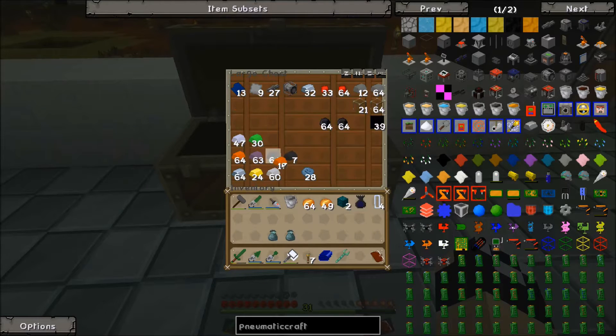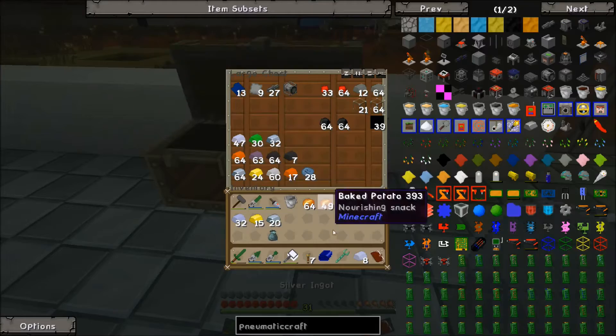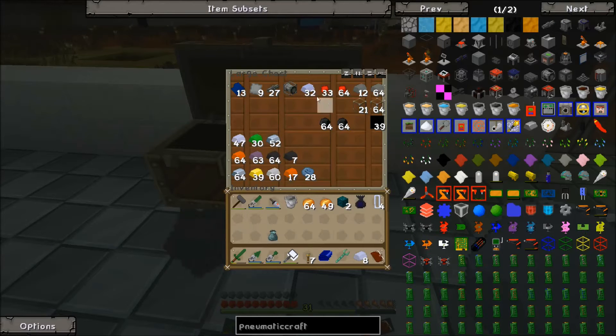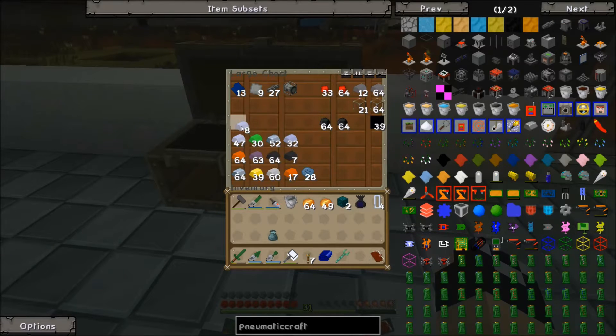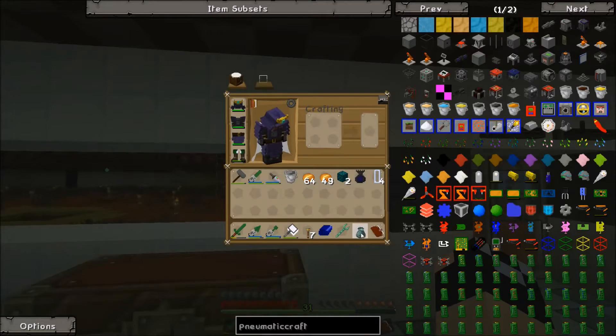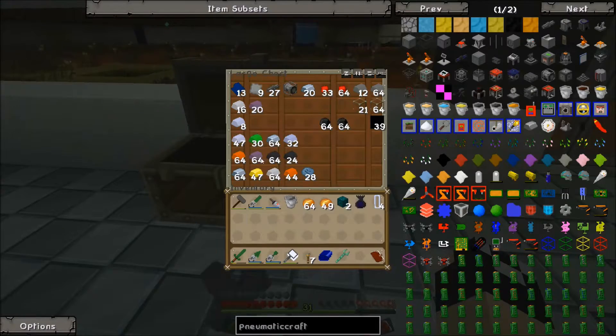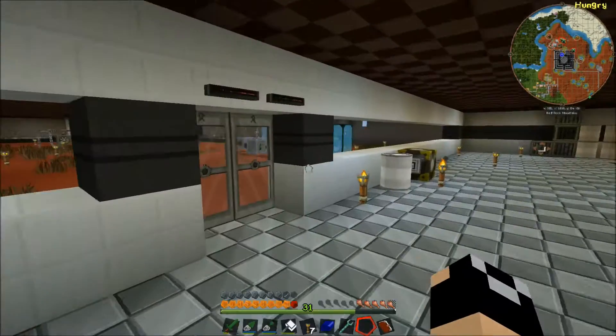We've got a lot of tungsten, and we've actually got a lot over at the base too, so definitely can't complain. We've got a bunch of nickel, silver — we're getting an absolute ton. I just knock this out while I'm messing around because it's worth it.